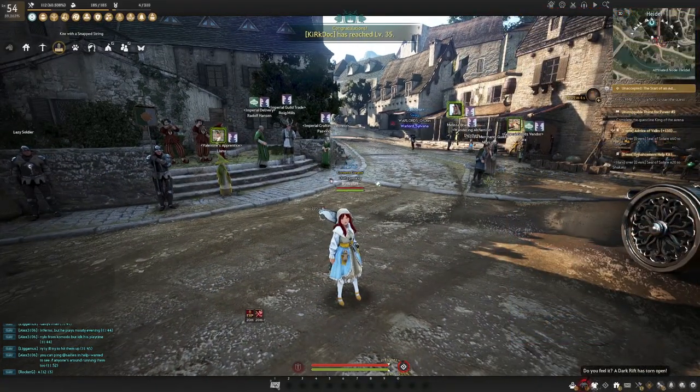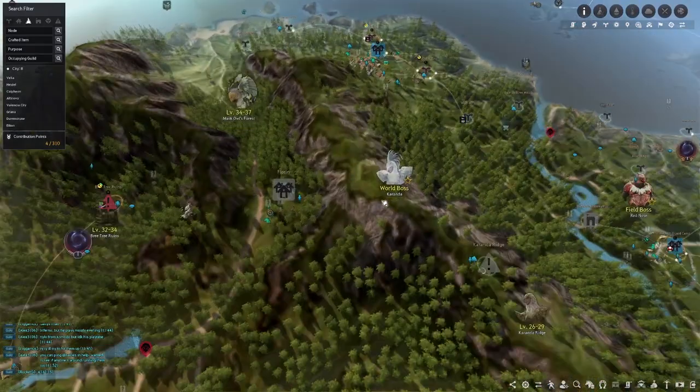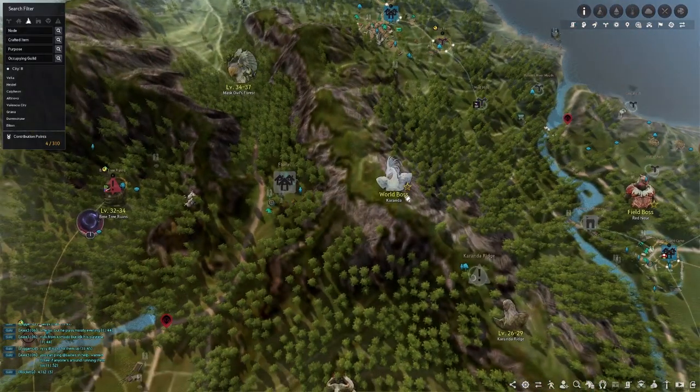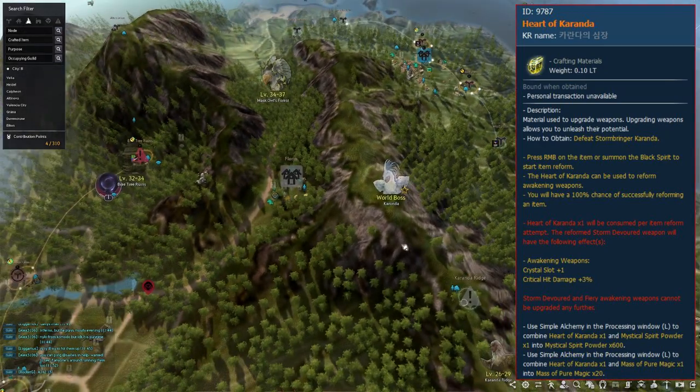The next one, speaking of Garmoth, is a perfect segue — Kuranda. Kuranda basically gives you a light version of Garmoth's heart. Very similarly, it allows you to put only one gem on your awakening weapon and gives you a small amount of substats. So if you haven't gotten the Garmoth heart yet, Kuranda's heart is a really good one to farm and use as a stopgap until you can acquire the much desired Garmoth heart.